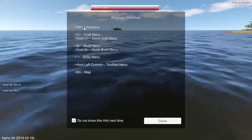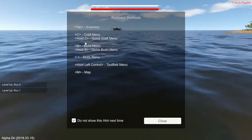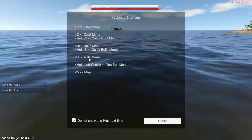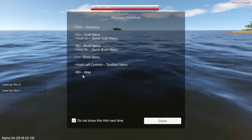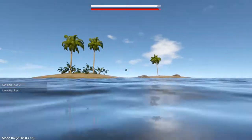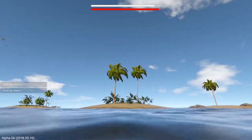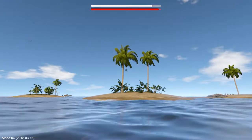Here are the controls: Tab for inventory, C for the craft menu, hold C for quick craft menu, build menu, quick build menu, skills, tool belt and map. Close that. So we need to get to land. Oh, there's some right there — that's fortunate, because last time it dropped me in the middle of the ocean. I'm not kidding, I had to swim for ten minutes to get to land.